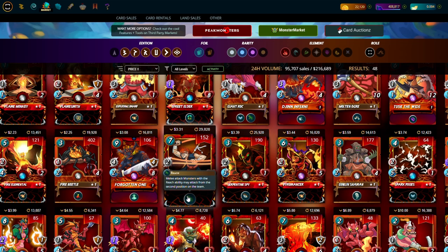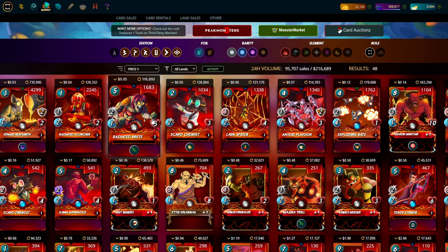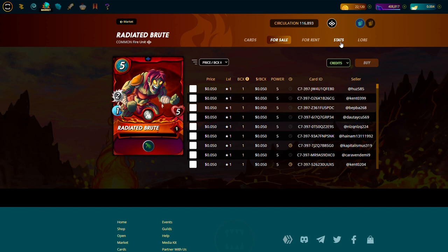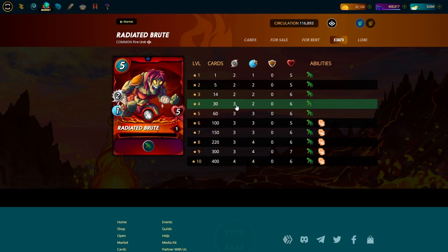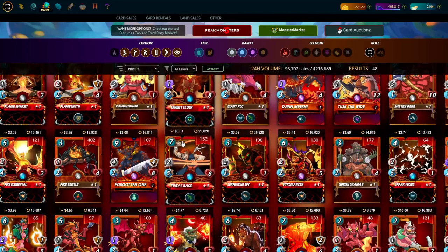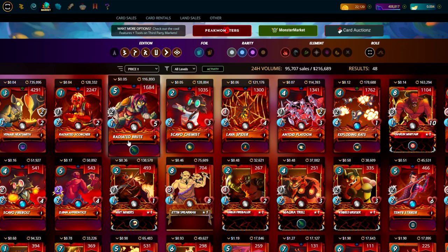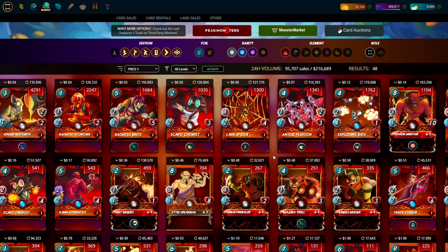For position two, Finnis Rage is the best card in the game by far. You get five speed, two damage, eight HP, and with Tarsa it becomes three damage and nine HP — an incredibly good card you'll use constantly. Other options include Giant Rock. Radiated Brute is also good but for two mana less you get two less HP and four less movement speed, which is a big deal. Try to get it to at least level four for three HP. Radiated Brute would be much cheaper than Finnis Rage, so it's the budget option.